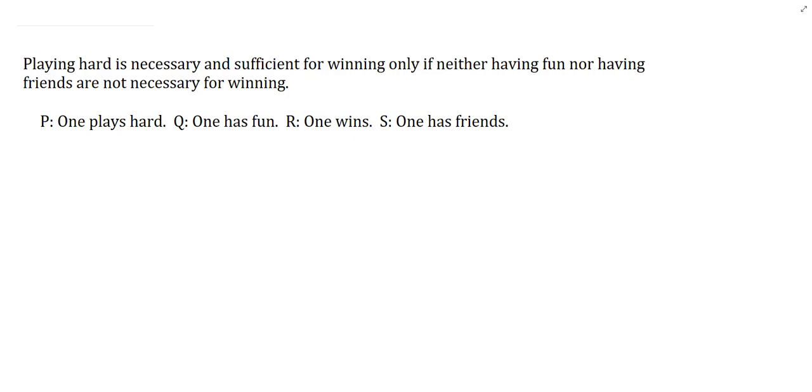The first question: Playing hard is necessary and sufficient for winning only if neither having fun nor having friends are not necessary for winning. This is an interesting question because there's no comma, and we have to make sure we know how to identify the main connective. A handy way is to read it out loud to yourself and see where you naturally pause.